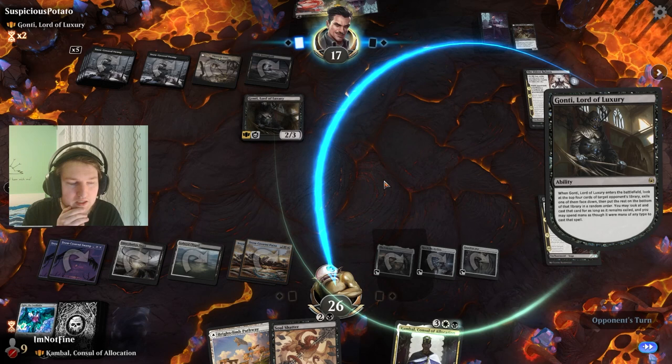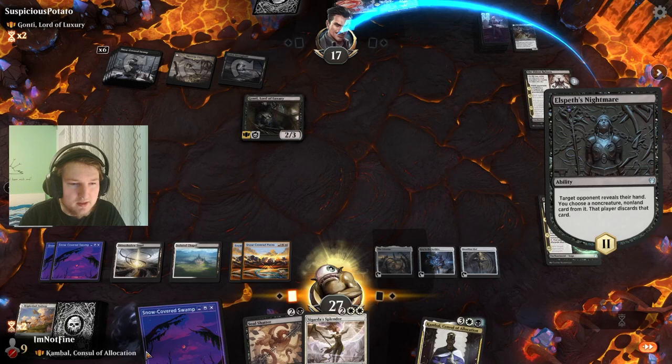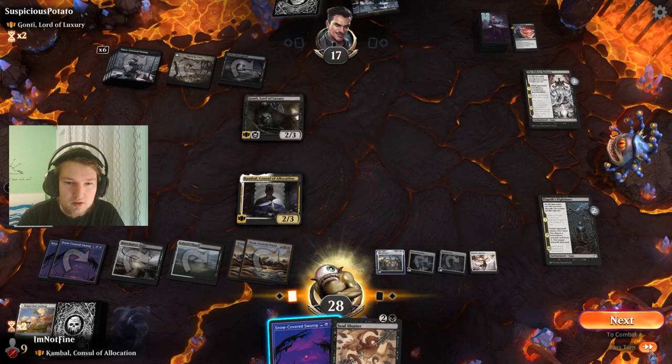Really scary — Gaunti is a good deck against us. I don't think I'll play this land to discard it to the Elder spell. Sequencing is important here because now we gain one life off this Splendor. Just pass turn, discard this land.